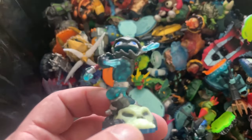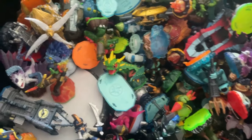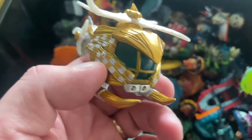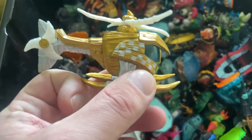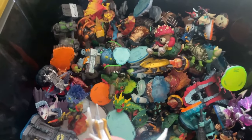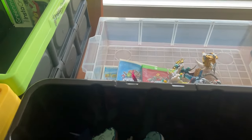Here's a Supercharger vehicle — this is called Nitro Stinger, or Stealth Stinger I think. The normal one would be green; this is just a variant to go with the Stealth Elf character. These might command a little more, but I tend to price them at the same price point just to clear them out. My lowest-selling variation listing would be Spyro's Adventure, and Superchargers crawls behind that. There's not much difference between Spyro and Superchargers really.